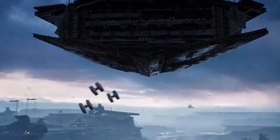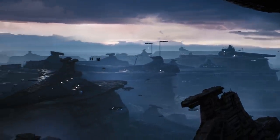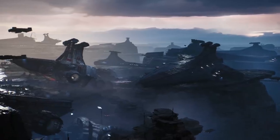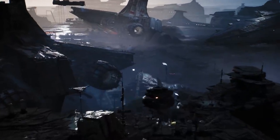Located in the mid-rim of the galaxy, Bracca was a junkyard planet littered with the remains of ships and starfighters whose usefulness had worn out. In the days, months, and years following the Clone Wars, many Venator-class Star Destroyers were brought to the planet to be torn apart, salvaged, and repurposed for the new Galactic Empire.